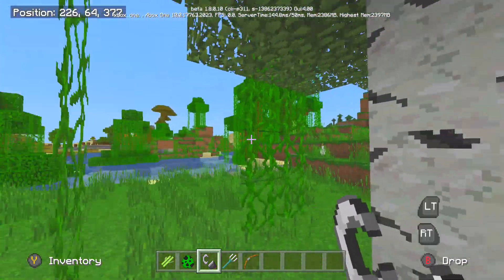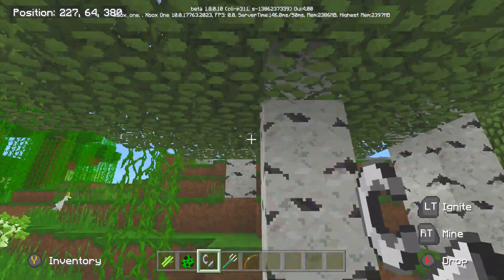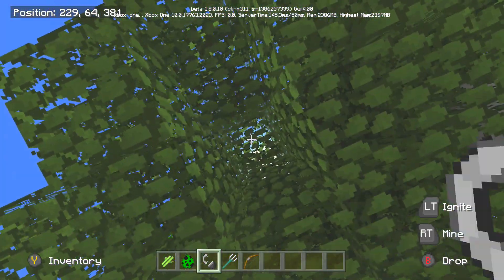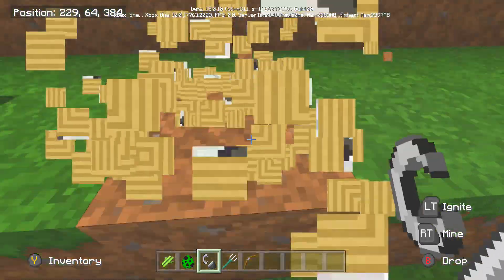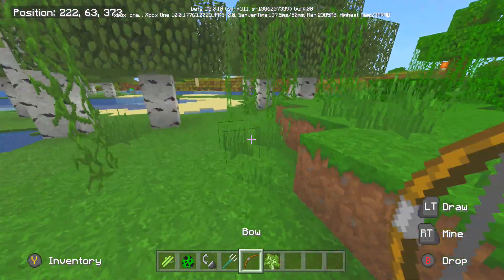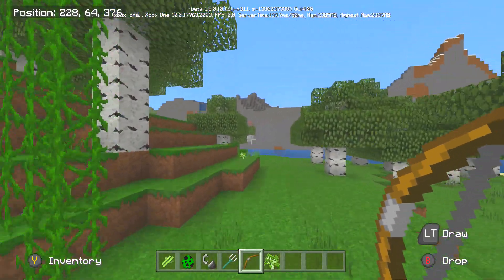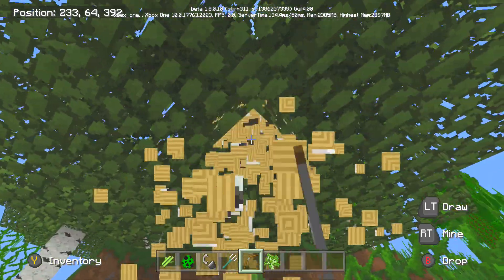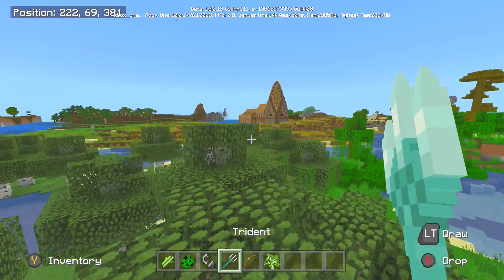The best part is if you come over to a tree and destroy it, once you get rid of all the wood, it's just going to start getting rid of all the leaves really fast. This would be very useful for survival players, for maps, and even for sky block — once you destroy a tree in sky block you can get a bunch of different saplings really quickly. We got five saplings just from destroying that one tree, plus a couple more.